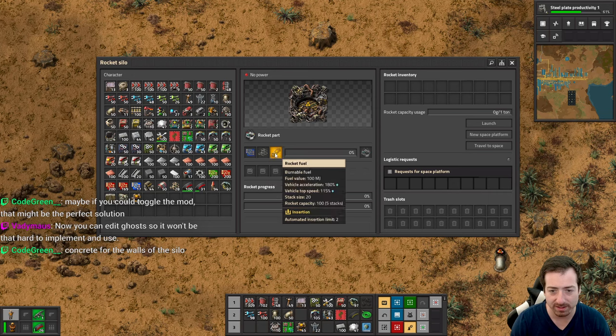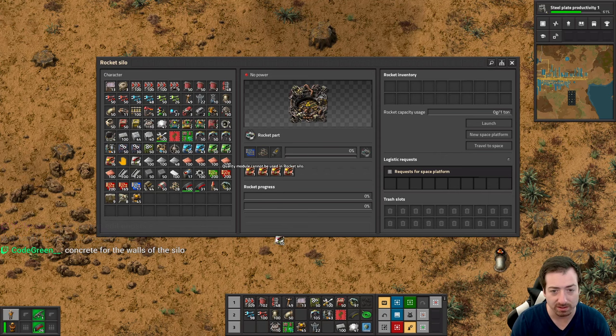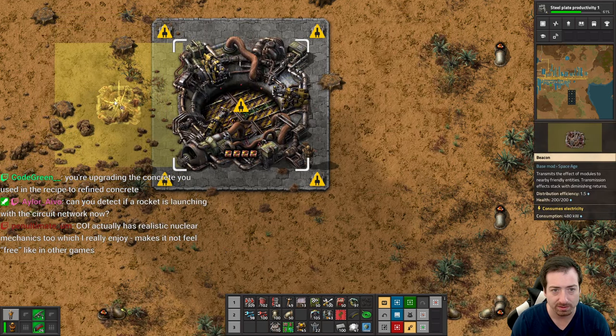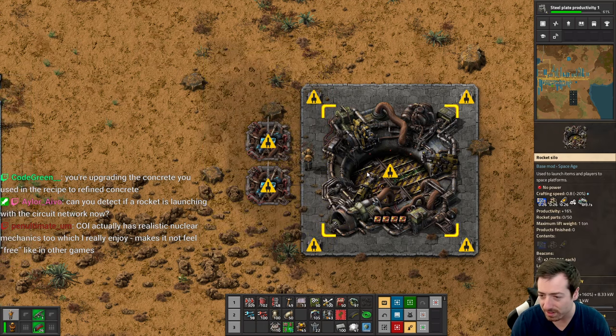So rocket parts are indeed rocket fuel, an LDS, and a processing unit. That's it — super easy, barely an inconvenience. I assume you can't put quality in here. Quest for space platform — there's all sorts of new stuff. We'll definitely do productivity modules to get 16% free. Two speed beacons. Will efficiency save me power? It does use 10 megawatts — jeez.